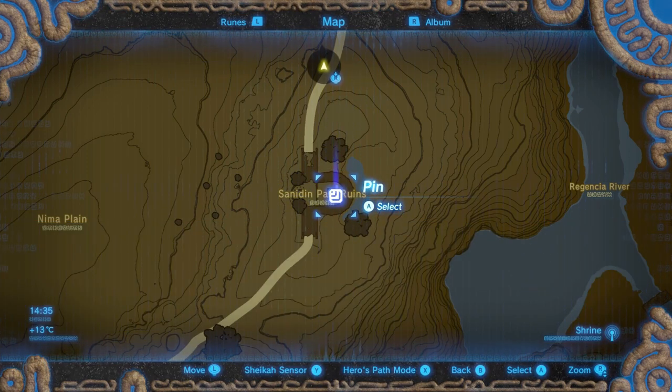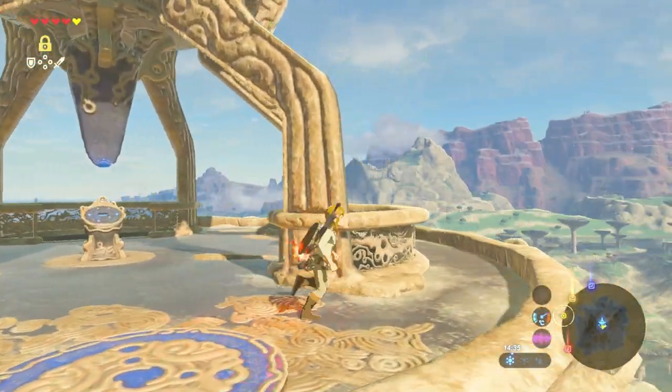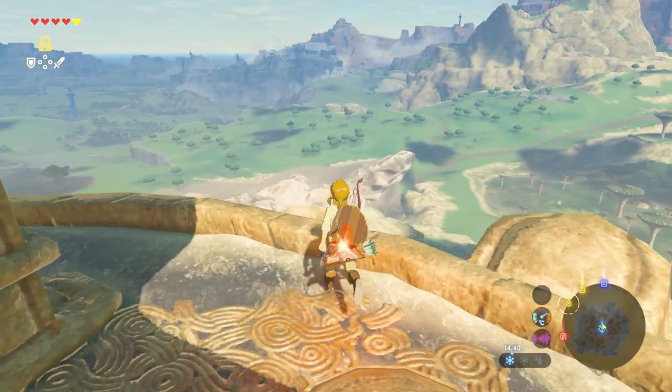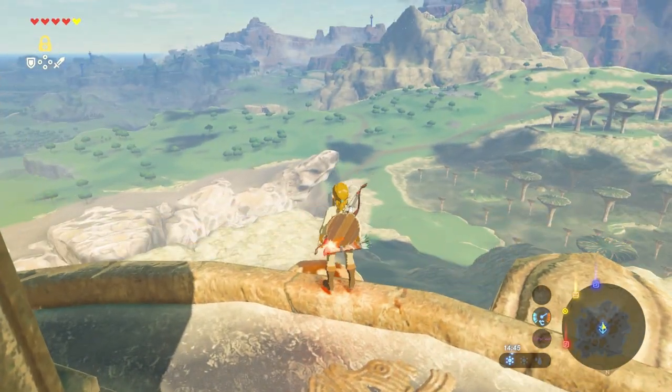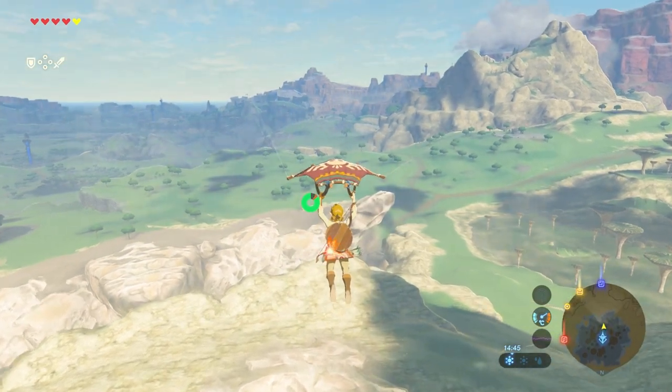The location of this memory is in the Sanidin Park Ruins. At the top of the tower, aim for the waypoint and sail down using your paraglider.